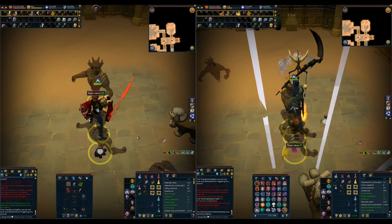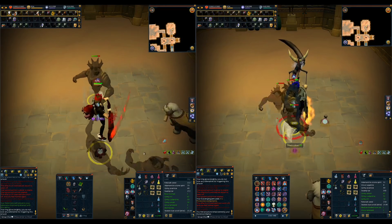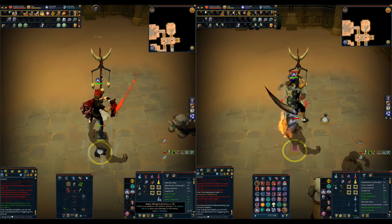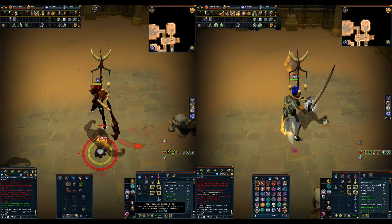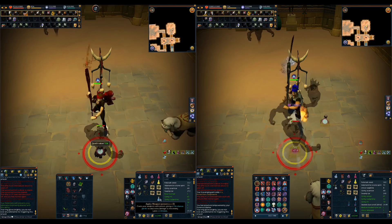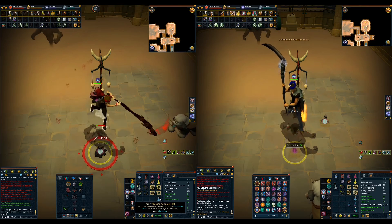Hi guys! This video will be an update to my setup for shadow creatures with a focus on the new ancient invention perks. I'll be showing you the new perks, their effects and how to get them. I will also show you my updated preset and a couple of tips at the end of the video, so stay with me.